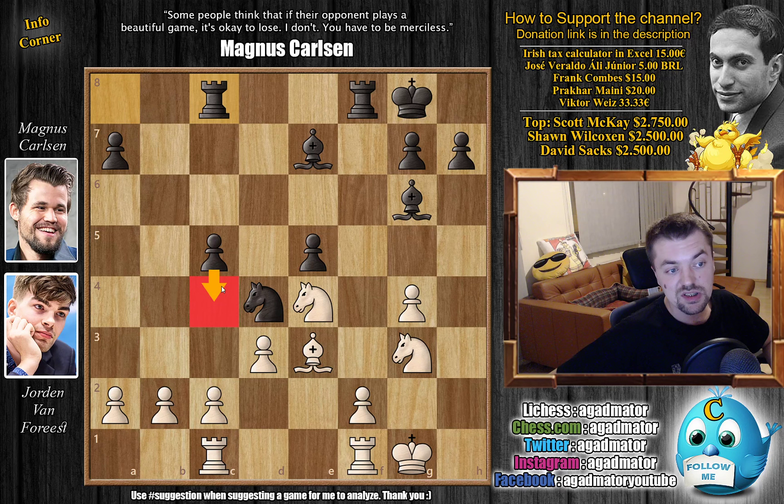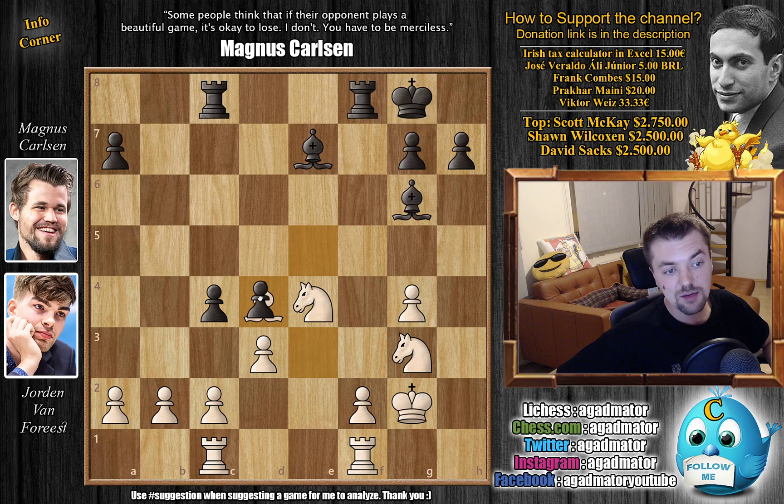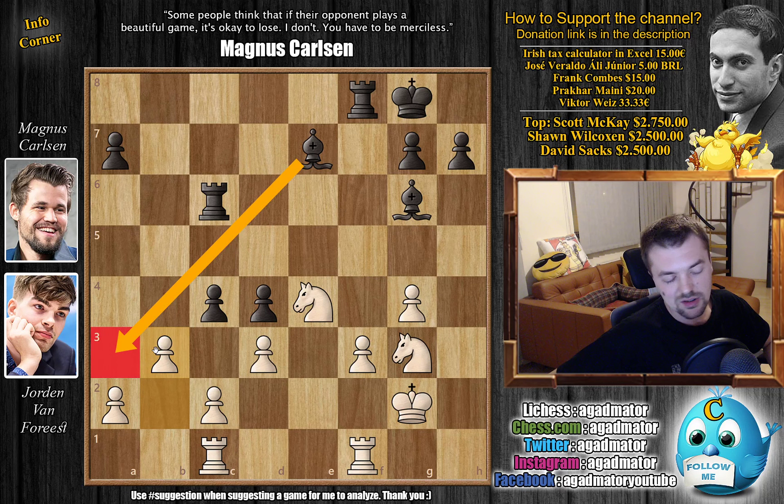And now rook a to c8 by Magnus, preparing c4 — Magnus also wants to get rid of the weak isolated pawn. And here king to g2 by Van Forrest. And Magnus immediately strikes with c4. So we have bishop captures on d4 — Van Forrest gives up the other bishop as well. We have e captures on d4, and now f3, strengthening the knight. And now rook to c6 — Magnus prepares to bring the other rook into the game. And now b3. This was the critical line, and it invites bishop to a3. The position is extremely complicated here — Magnus played it fairly quickly. At the moment b3 was played, Van Forrest was already down to 35 minutes. Magnus still had over an hour.